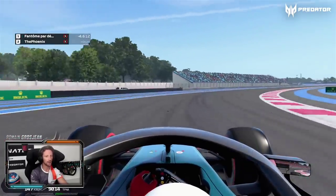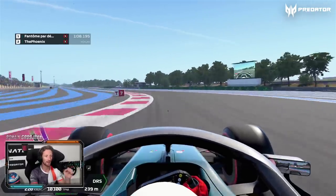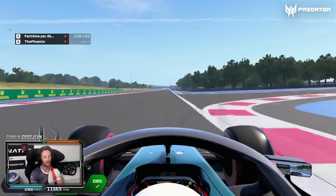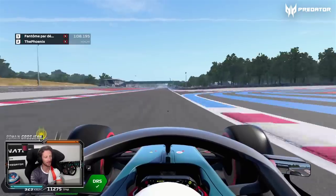So here again, try to stay as flat as you can, exit as wide as you can — as long as turn seven stays flat — onto the back straight. DRS open, eighth gear, big big overtaking opportunity at the end of the straight.